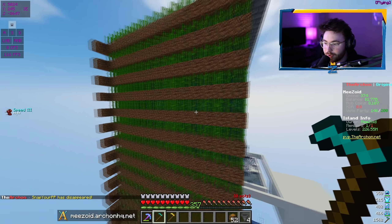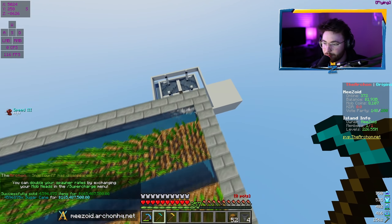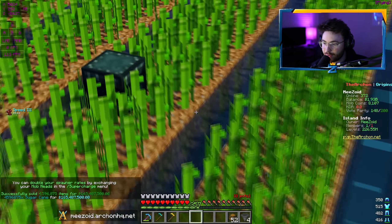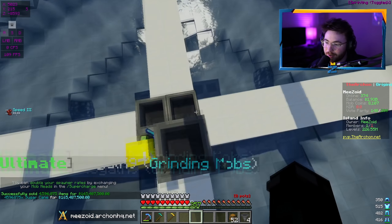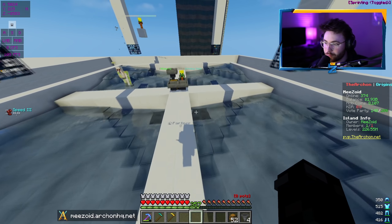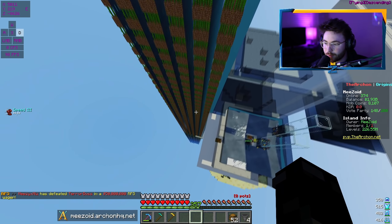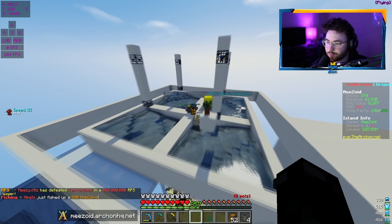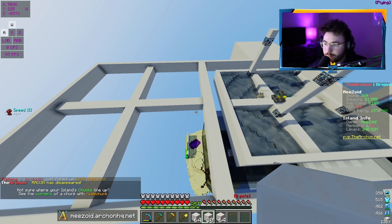I used to think that sugar cane was the way, and like if I made a massive farm we'd be making a lot. Sure, it helps a little bit, but I've been AFK-ing that for just as long as this — I made 165 million from sugar cane but over a billion from iron golems. It's not even worth my time to make sugar cane farms the way I did it before. It's time to just focus on this farm because it's literally making us billions overnight.